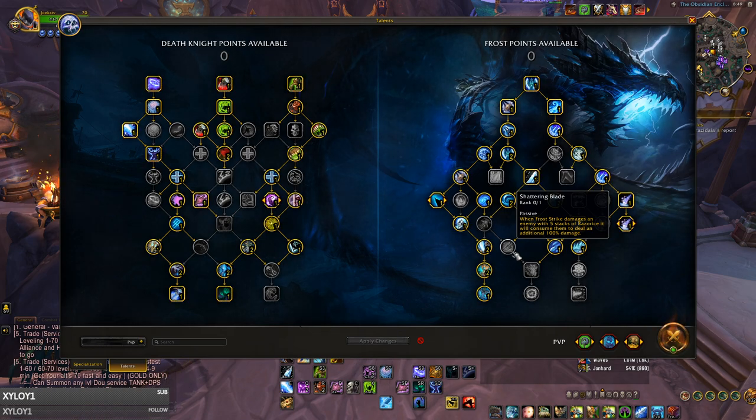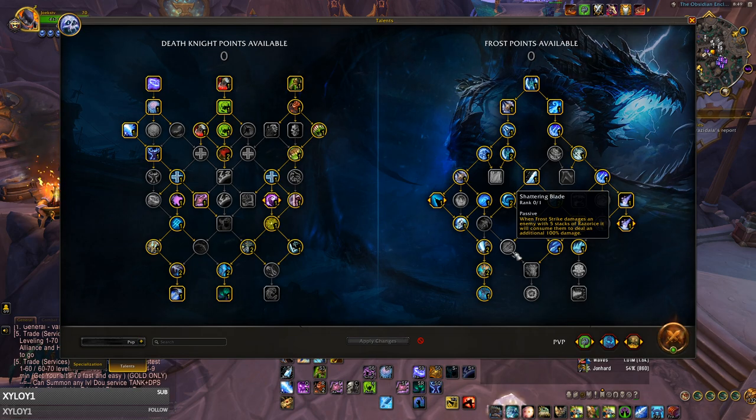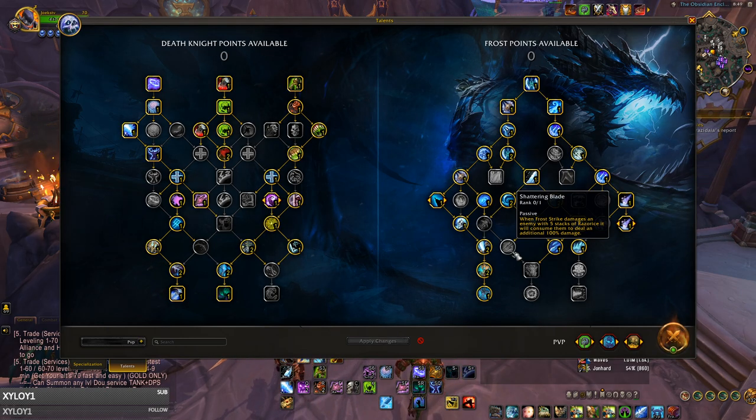Between two-handed and one-handed, I prefer two-handed at the moment, as it does have more controlled burst. But with 10.1 coming around the corner and crit being nerfed in PvP, I do believe one-handers will be the more optimal choice, as burst damage will be a lot less important over sustained pressure, which one-handers excel at with Frost Strikes as high as 150,000.